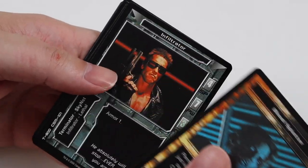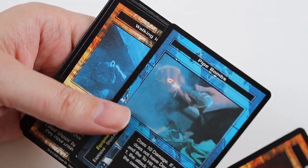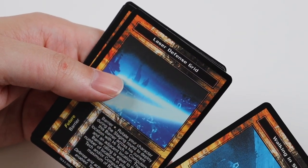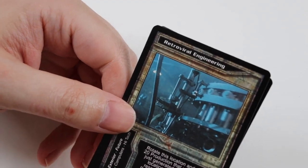In this pack we get Blood Splatter, Infiltrator, Extended Magazine, and Pipe Bombs. Uncommons of Walking in Shadows, Laser Defense Grid, and Entropy. Rare Card is Retroviral Engineering — that's new I think. And a Common of Pipe Bombs again.